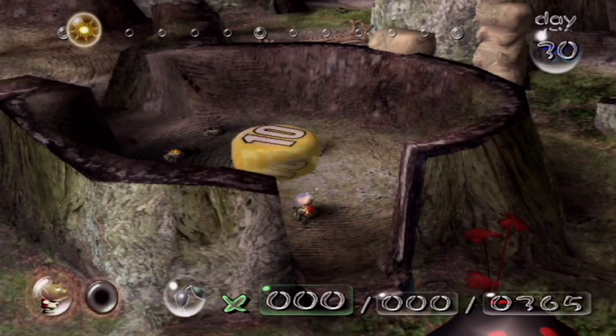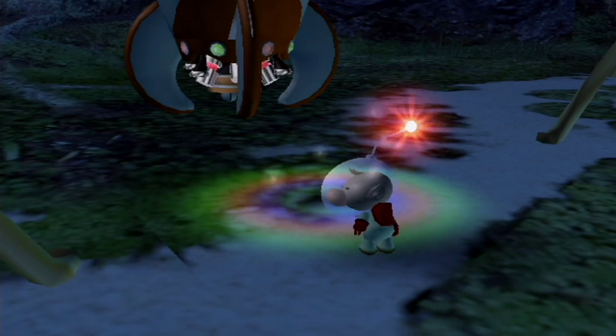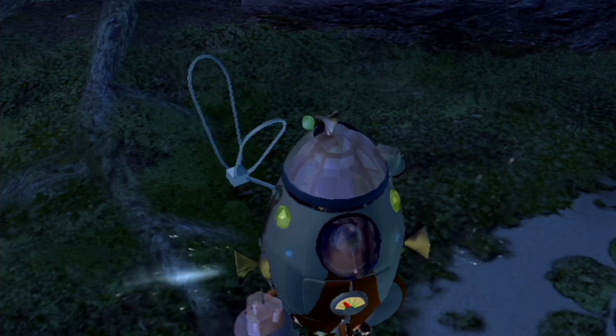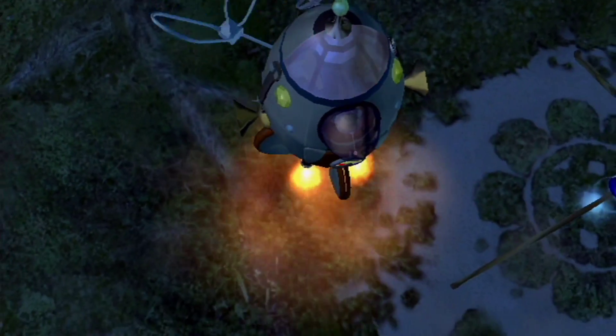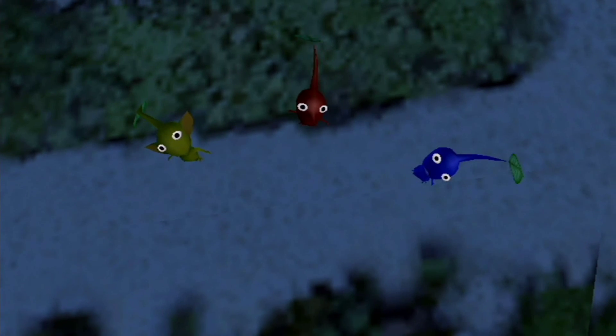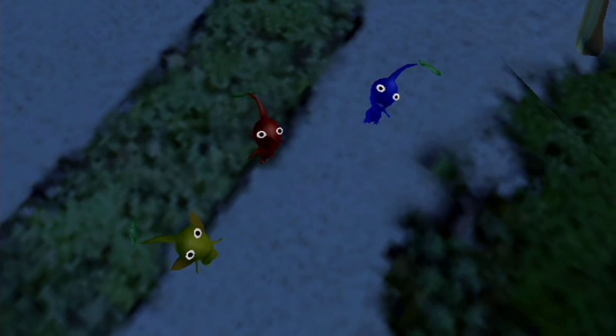I'll let Olimar fall again. To get into the differences between both versions: aside from the day rewind feature in the New Play Control version — which is absent in the GameCube version — the bulborb sounds and the dwarf bulborb sounds are different compared to this version. They have an entirely different sound not seen in any other version of Pikmin, though they brought back the sound in Pikmin 2 Wii. In this specific version they're somewhat silent and only make little sudden noises.